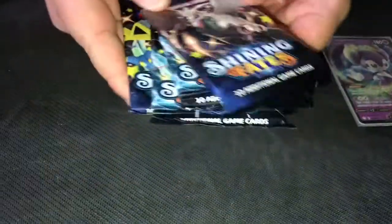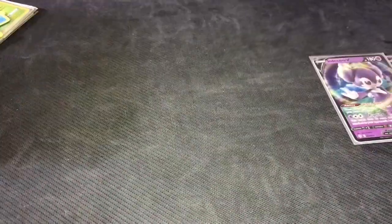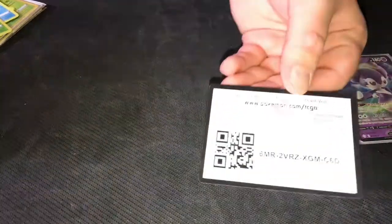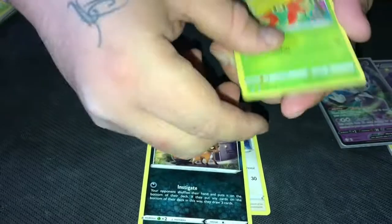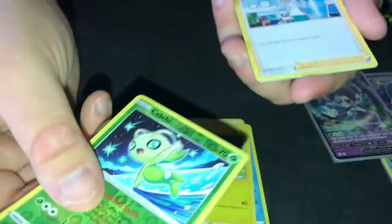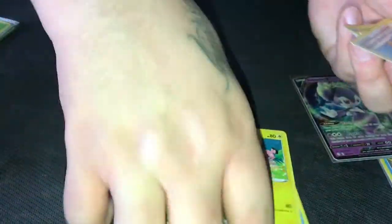Four packs left — do you think we can pull a Charizard? We don't even have a Charizard pack yet. I hope you guys are enjoying this video and staying for the whole video — I know it's a lot of packs, but I'm doing this for you guys. Cold card — Eevee, Noctowl, Chewtle, Marpeco — another Selby! Professor's Research. These Selby's are nice — that's two in a row.